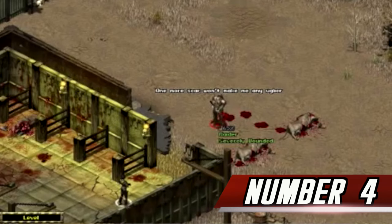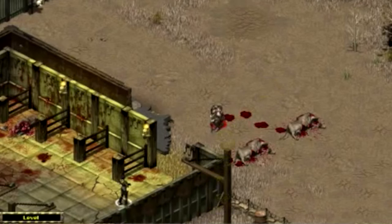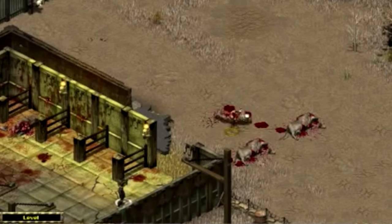Number 4. During the Rock Falls mission, the Raider bosses are called Bo, Daisy, Jesse, and Luke. These are the names of the Duke family members in the television series The Dukes of Hazzard.